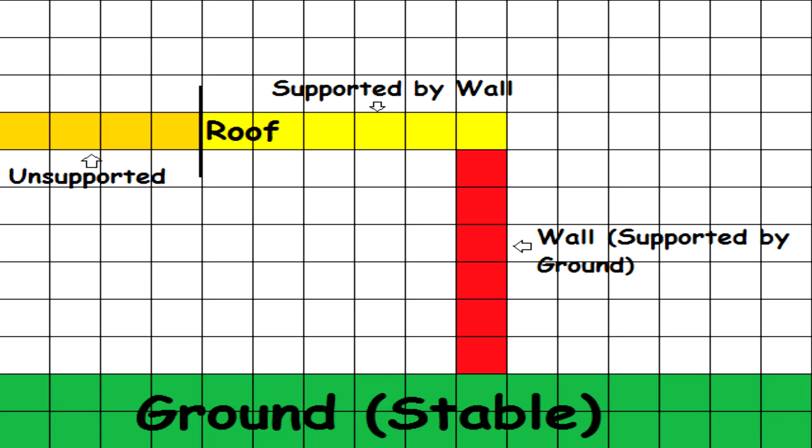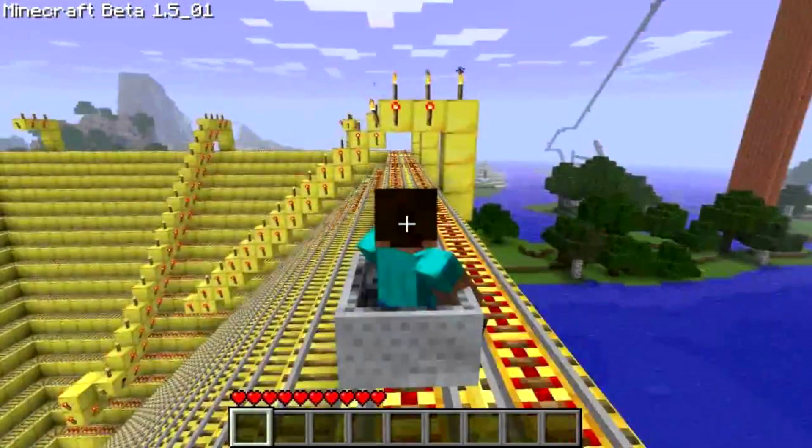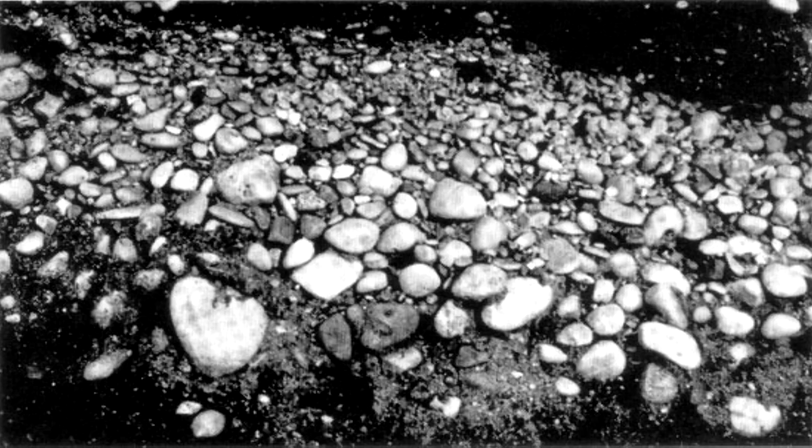For our second test, we wanted to see if gravity in Minecraft equated to that of Earth. Many blocks in Minecraft fall, but at what acceleration? We already know that gravity on Earth is 9.8 meters per second squared, but we decided to test falling sand and gravel regardless.